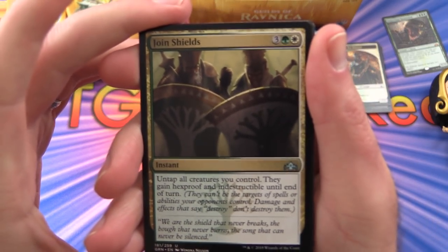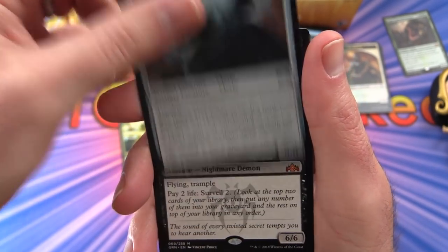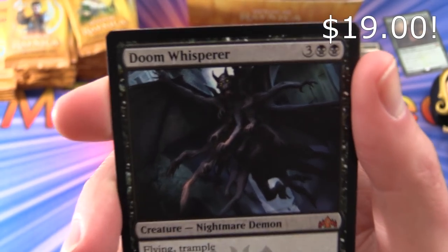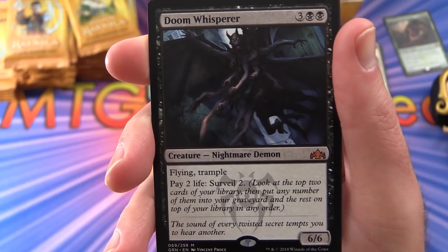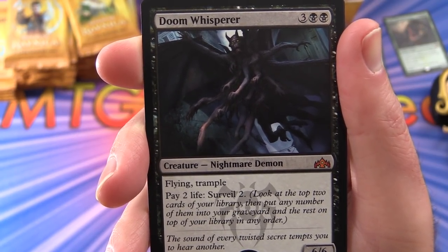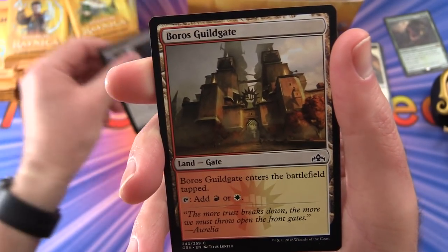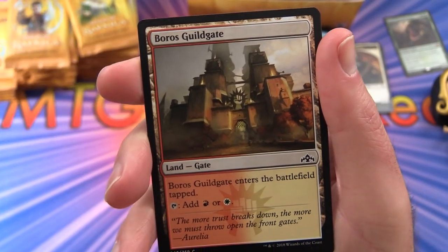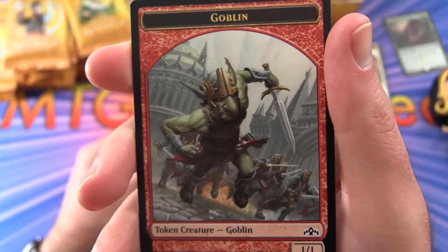Uncommons: Join Shields, Conclave Guildmage, Rampaging Monument. And yes, another big hit — Doom Whisperer, mythic! Creature Nightmare Demon, 6/6 for 5 mana with flying and trample. You can pay 2 life to surveil 2 — that's the new mechanic: look at the top two cards of your library, put any number into your graveyard and the rest on top in any order. Very cool — a couple of mythics already. Also a Boros Guildgate and a Goblin token.